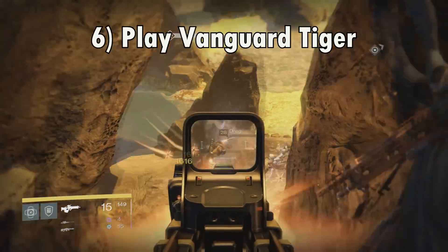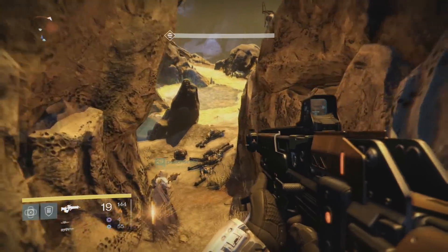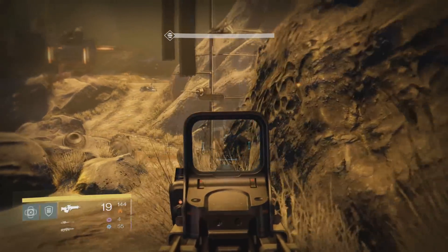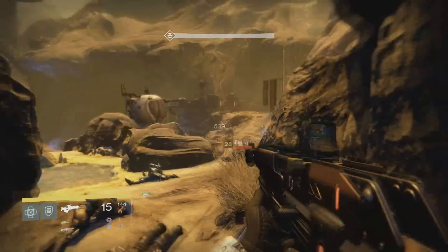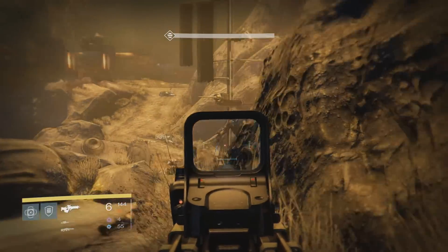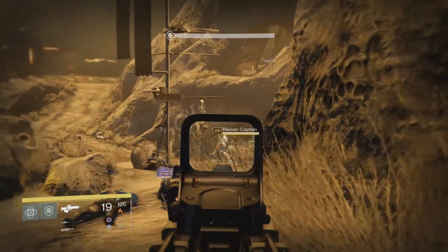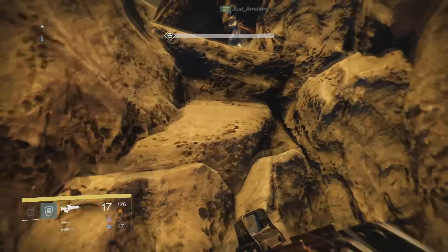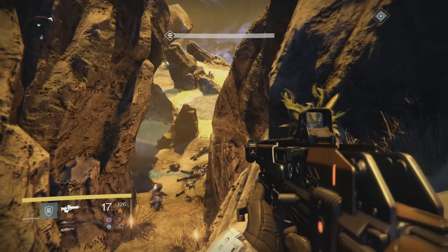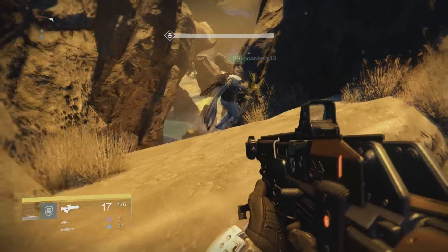The least likely way to get gold gear is during regular strikes, especially the Vanguard Tiger playlist, which is the level 24 strike playlist. With the new update it seems people are actually getting exotics at the end of strikes with some regularity. I've never gotten one myself, but I've heard about it several times — someone in my party said two of their fireteam just got Icebreakers from Vanguard Tiger. So it's definitely worth playing if you have nothing better to do.